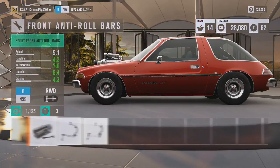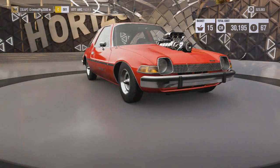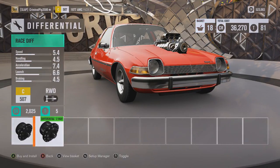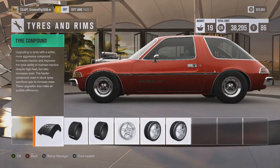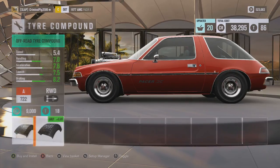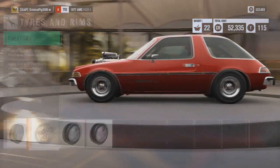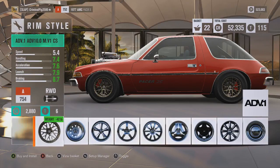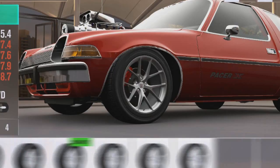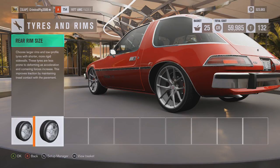Weight reduction — yes, C class now, that's pretty cool. Come on clutch, hopefully we can get this to a very high class like S1. It starts off D class and is going up like four classes. Tyre compound — off road looks nice on this, I'm going to go with off road tyre compound. This could potentially get to S1. I'm going to put some nice rims on here as well — they actually look alright on it. We can change the size of the rims — we can change them a lot, that is insane!